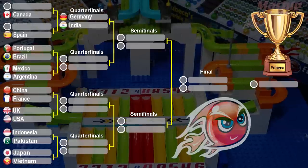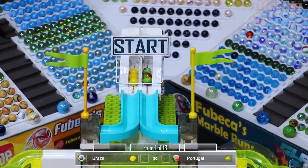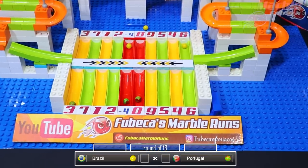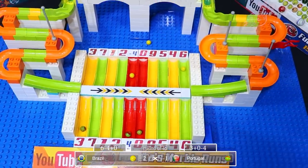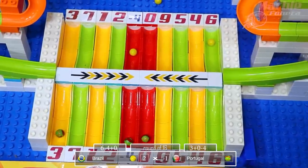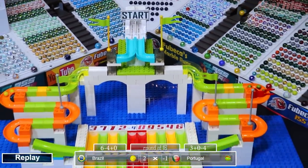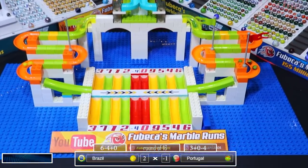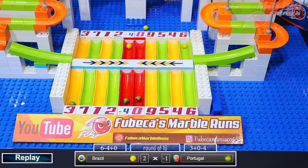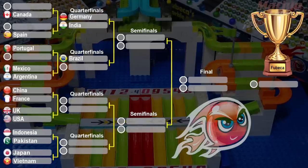Next up we have Portugal versus Brazil. Brazil in the yellow on the left, Portugal in the green. Brazil has one marble outside the entire course and another marble in the negative four. But Portugal has negative one — they have three and then minus four. Brazil somehow wins that heat. Unbelievable. Brazil had one marble in the red lane and one outside the course, but one marble was all it took for Brazil to advance because Portugal did such a poor job with two marbles in the red lanes and one in the three. Brazil dances to the quarterfinals.